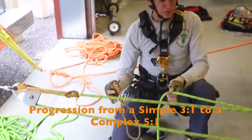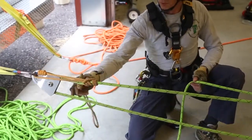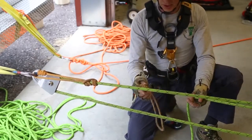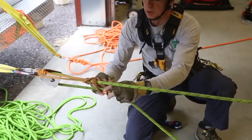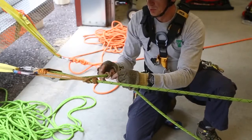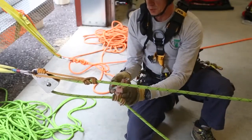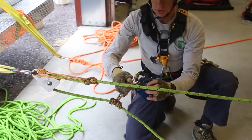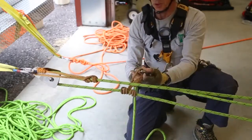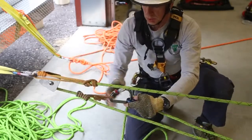We can do that by taking another short prussock and attaching it to the haul side in between the two pulleys. We have the change of direction pulley up here and the haul pulley down on the load side. We'll put another 3-wrap prussock on here, attach a carabiner to it and a pulley, and then run the haul strand through this pulley.